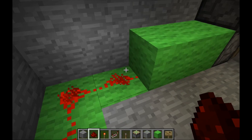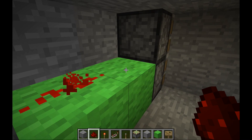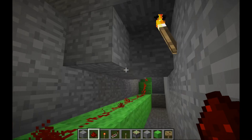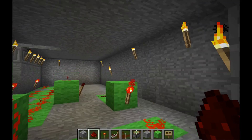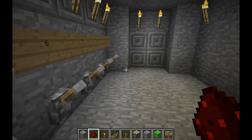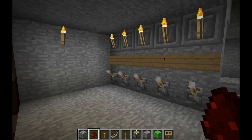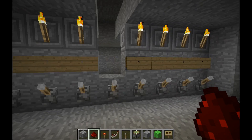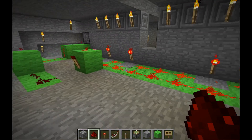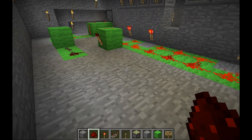I place redstone all along here with the repeater in place, then come up to power the top piston on the other side, which powers both of them. The pistons are now powered, which means they are extended and the blocks they're connected to are shutting the door. The vault door is completely sealed. The only way to open it is to enter the correct combination. That's the complete wiring system you need to make it work.